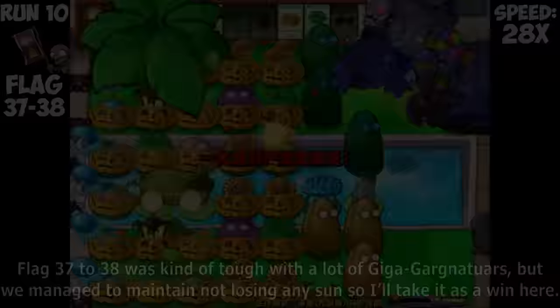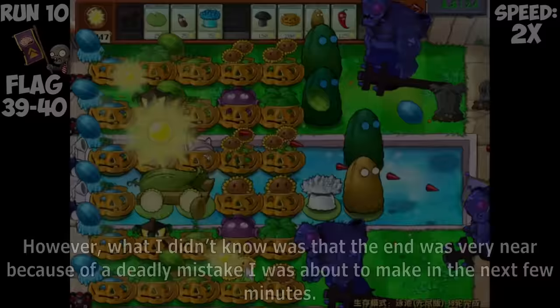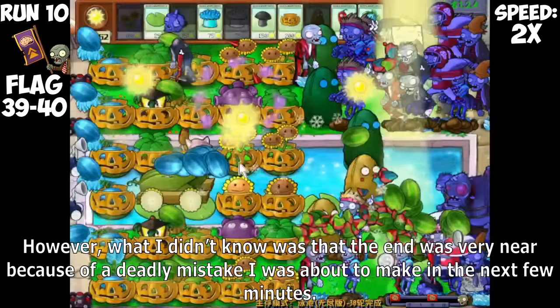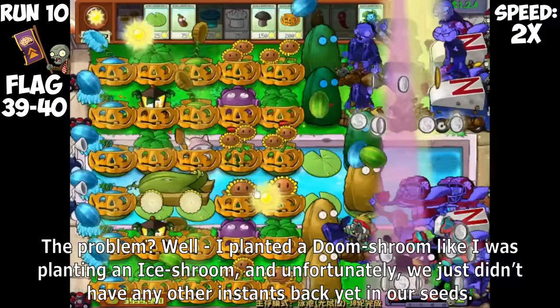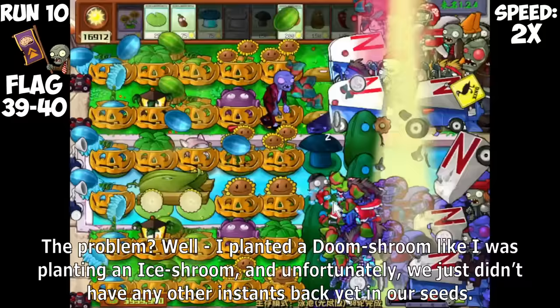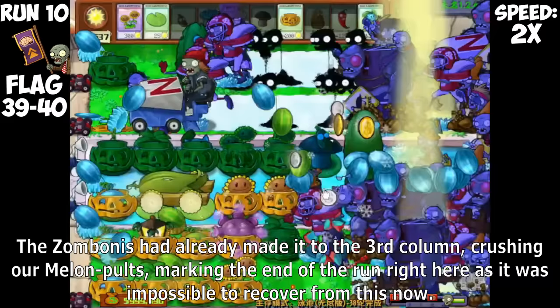By the end of flag 34, we only had a bit under 18,000 Sun, so we needed to get Sunflowers back to safely maintain good reserves. Zombonies come again in the next two flags, making it tough to get Sunflowers up, but planting a few more helped us not lose as much Sun. Flag 37 to 38 was tough with a lot of Giga Gargantuars, but we managed to maintain not losing any Sun. However, the end was very near because of a deadly mistake I was about to make — I planted a Doom Shroom thinking I was planting an Ice Shroom. I desperately tried to save it by planting an Imitator Ice Shroom, but by the time the Ice Shroom was ready, it was too late.